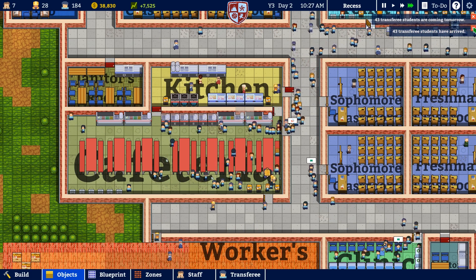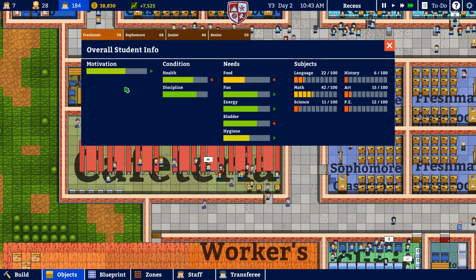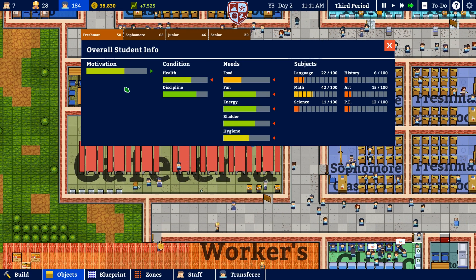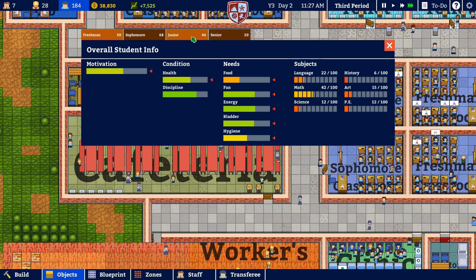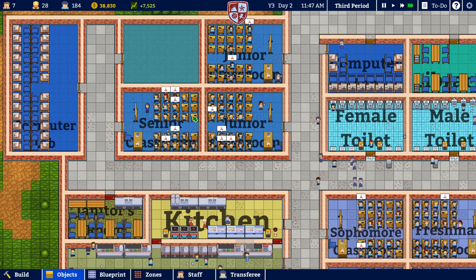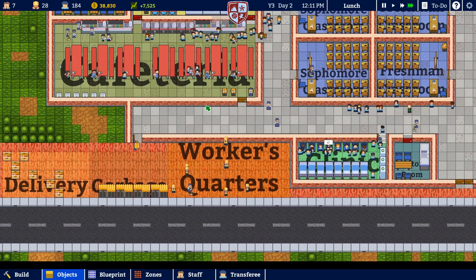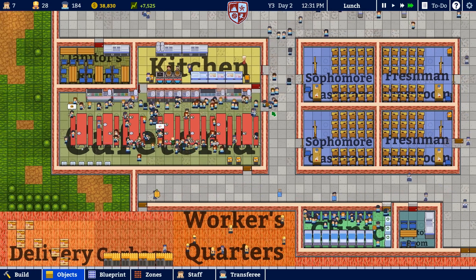43 transferees have arrived — beautiful! So now we have 184 students, and we really have a max capacity of 200: 50 freshmen, 50 sophomores, 50 juniors, 50 seniors. But as you can see in the breakdown, we only have 20 seniors, 46 juniors, etc. That's the way we want it — we don't want to overwhelm our classrooms, especially since a lot of these guys probably won't graduate, which would just cause another issue like we have with the sophomores.